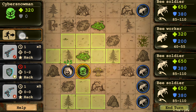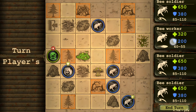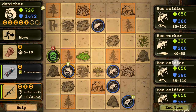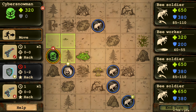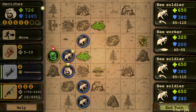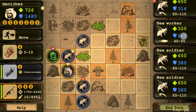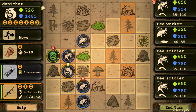You cannot fill the entire board with Cyber Snowmen even if you have seven action points - you can only summon one, and can only resummon if it dies. Let's take out one bee worker for start, then put the defense buff on ourselves and see how many attacks come in. The snowman did 41 damage - 40 to 55 range, which is already reduced, 40 being on the lower side.